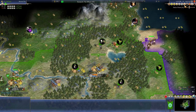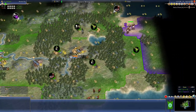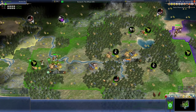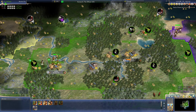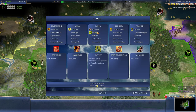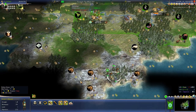So what do we go — Wheel, Pottery, or what? We're not Expansive, we are Creative. We could go early Writing and open borders with the jerk. But I need Wheel to road into him though. Get a really early scientist and bulb Math for my horse archer rush — that's a thing. Wheel, Writing, Pottery. I'm gonna need you to work first because we're already getting a settler. We could grow and whip actually — that might be faster when the food comes online.